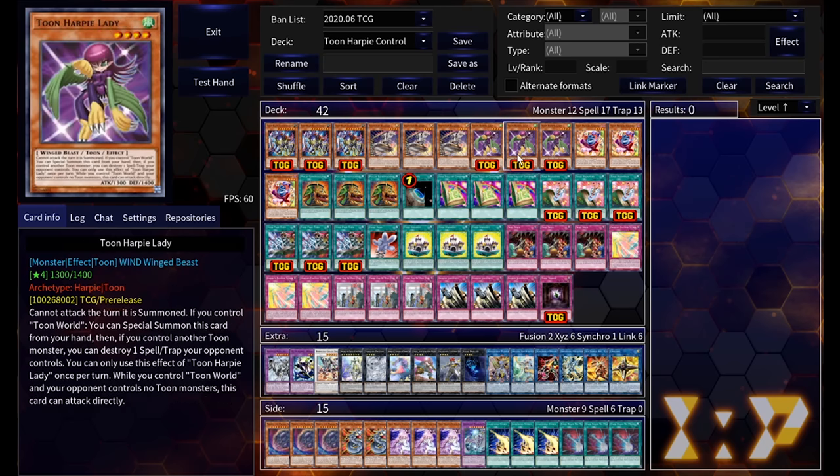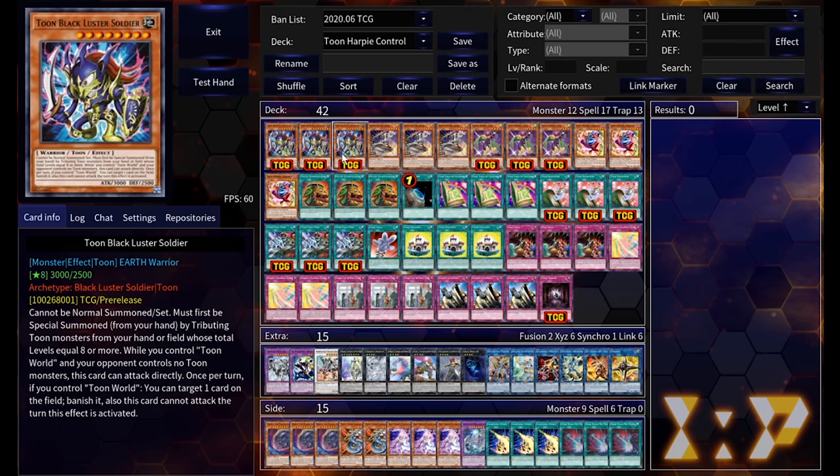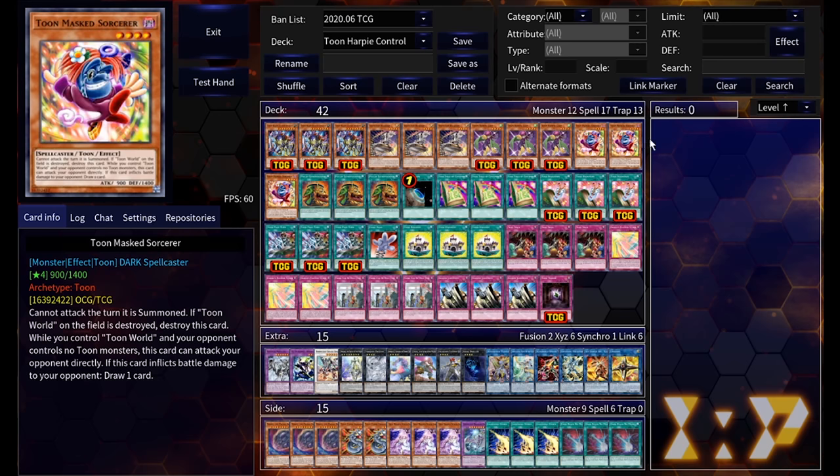The titular card of the deck, Toon Harpy Lady, is another new Toon Chaos card. She also has her own special summoning condition: if you control Toon World, you can activate her from the hand and she'll go to the field, and if you control another Toon monster after this resolves, you can pop a spell or trap — kind of emulating Harpy Hunting Ground. I really like this; it's another control aspect just like Toon Black Luster Soldier, popping stuff and maintaining advantage.